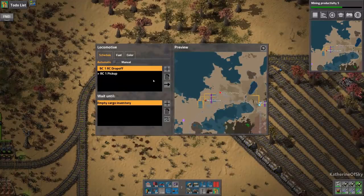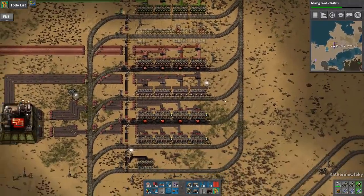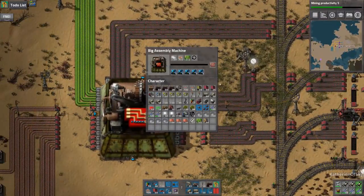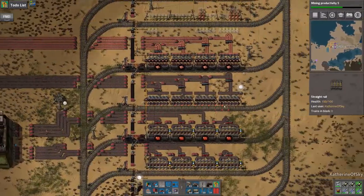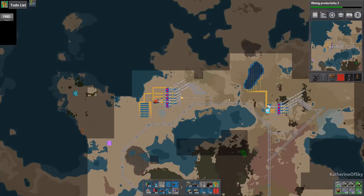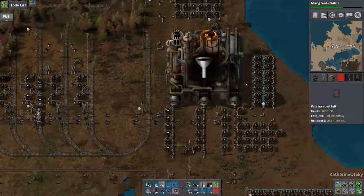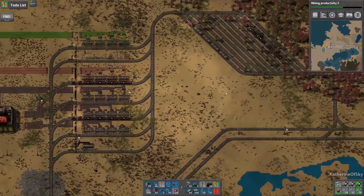This is the blue circuit train, going to blue circuits, but yeah — we need plastic. It looks like it's just short on plastic. This is the only thing we're short on apparently. Maybe we need to put some modules in the plastic setup or maybe — and I think I've completely forgotten to do this — people have mentioned this and I haven't actually been back to deal with it, but we need to change this to advanced oil processing.